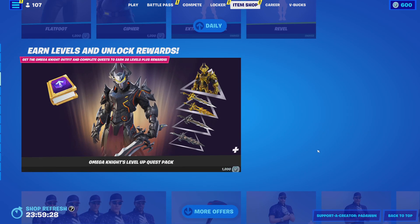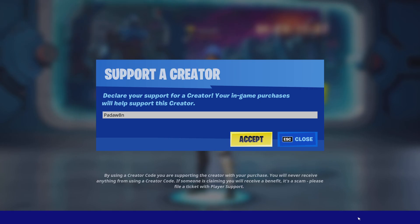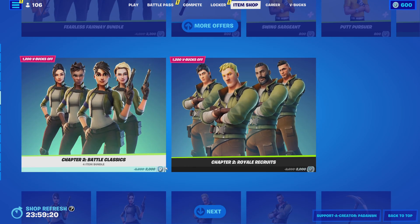Yo, what's up everyone, overnight item shop review. Make sure you support, use code Padawayed in the Fortnite item shop because it really helps out the channel a lot for giveaways in the future. I can't believe these chapter two defaults are still in the shop.